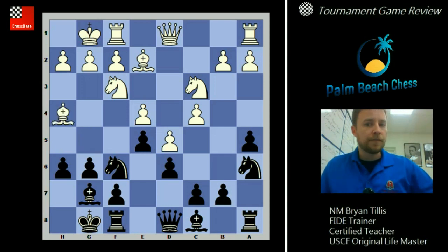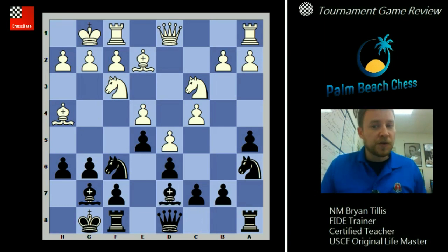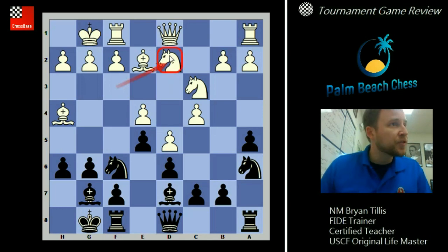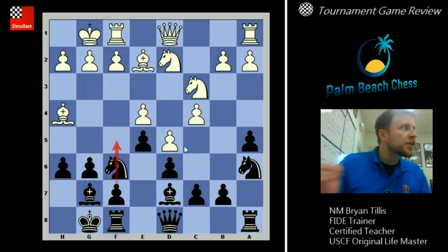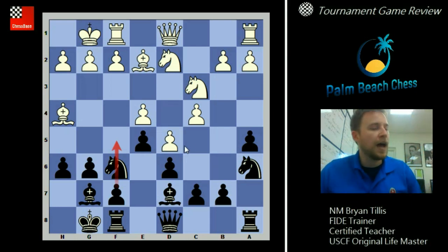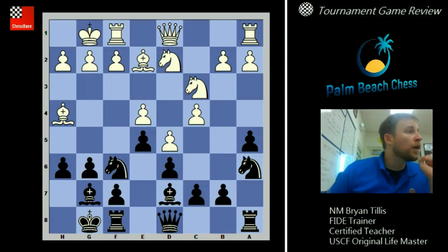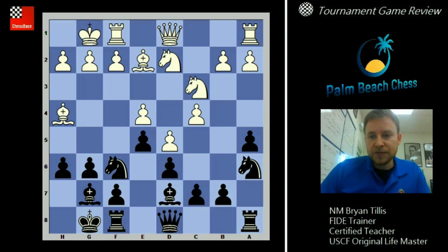He doesn't play g5 immediately — he plays bishop d7. After knight d2, this is also prophylaxis, an excellent move for white. He's preemptively preparing f3, much like in the advanced French when c3 is played to shore up the center so he can take back with a pawn. He's also preemptively defending this pawn, so if your knight comes to c5 it is well defended.